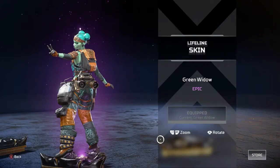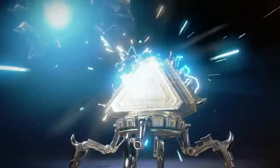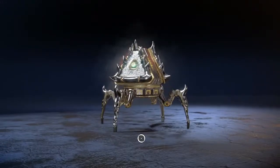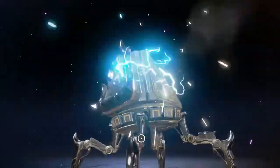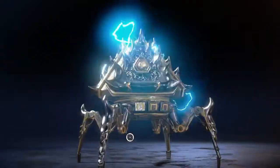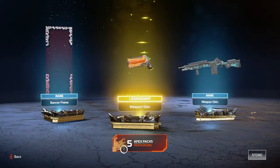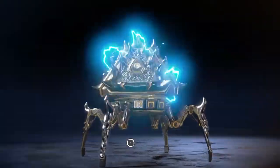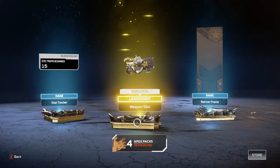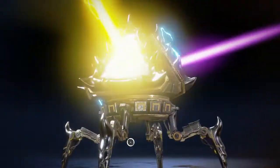We get the Lifeline skin. Going to go ahead and equip that. We have a few more packs to open and we are almost finished. We're going to get the greatest thing of them all. I think this might be one of the best heirlooms out there so far — the Lifeline one. I can't wait until they drop a Caustic one. Let me know what you think the Caustic heirloom should be — like a canister or a skull — down below in the comment section. I'm really excited about this heirloom. As soon as it came out I knew I had to get this for you guys. Four packs left and we're on our way.